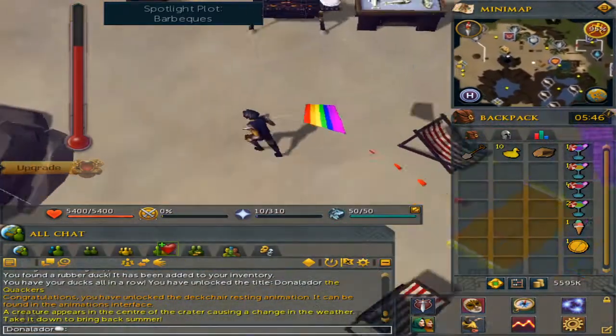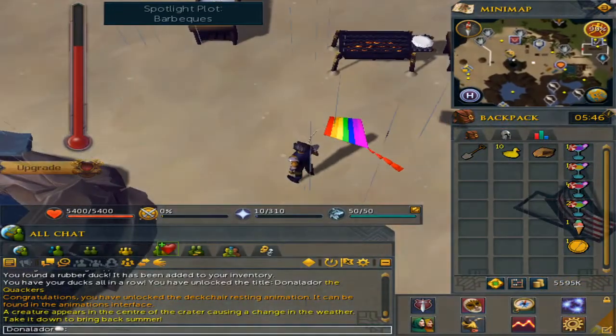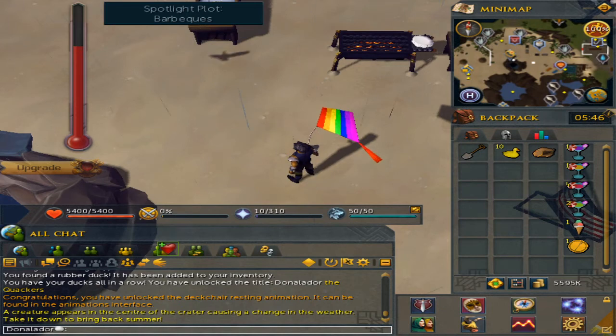Thank you all so much for watching this guide on how to unlock the Quackers title and the Totally Quackers if you have the boss pet unlocked, along with the deck chair resting animation and the rainbow kite. Enjoy the rest of your day.